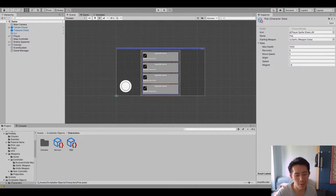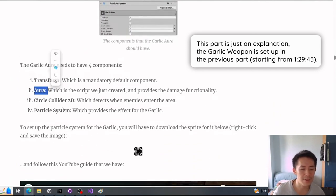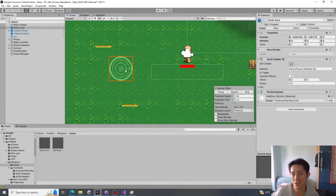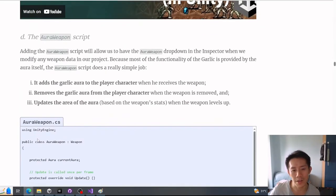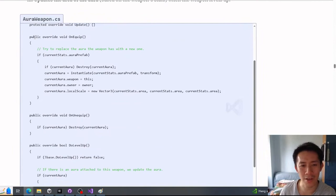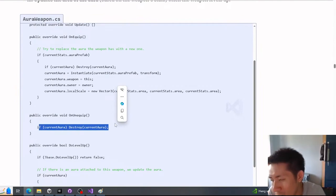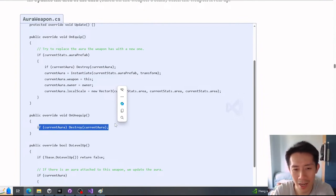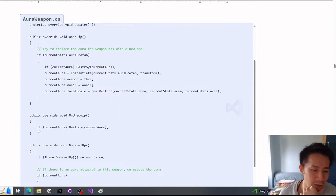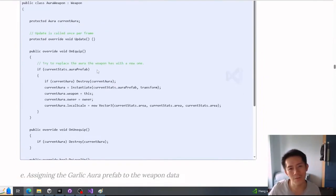After setting up the aura script, create the garlic prefab with four components: Transform, the aura script, a Circle Collider 2D, and a Particle System — which provides the animation. For the aura weapon script, we add the aura when equipped and destroy it when unequipped — for example, when garlic evolves into Soul Eater. On level-up, we just update the area of the aura. The update loop is disabled for this weapon since it doesn't fire every frame.